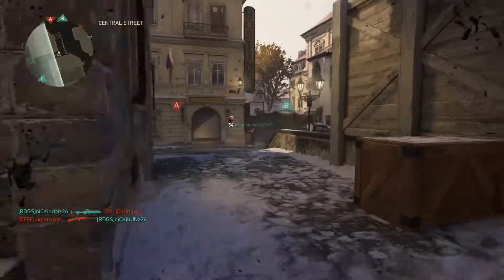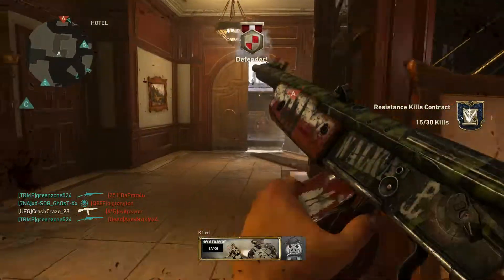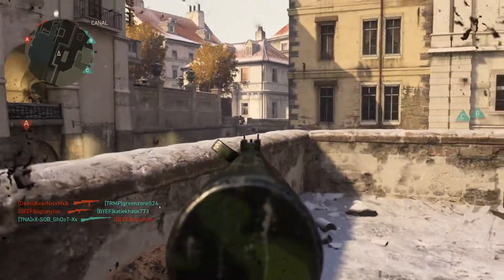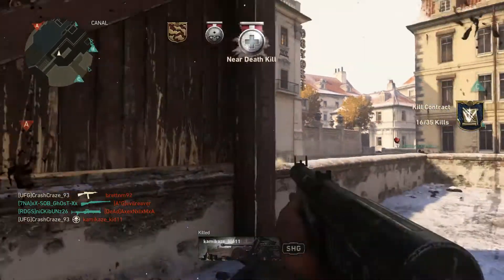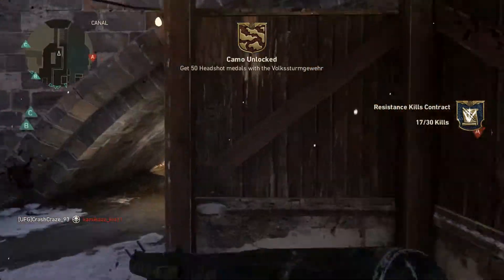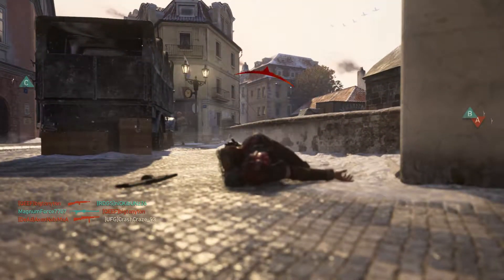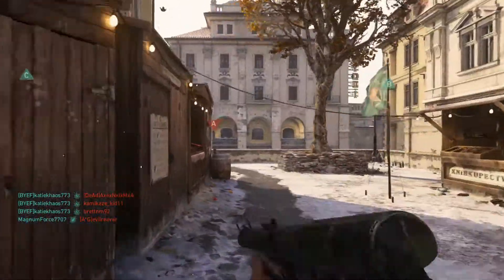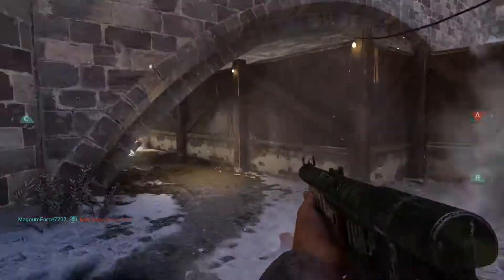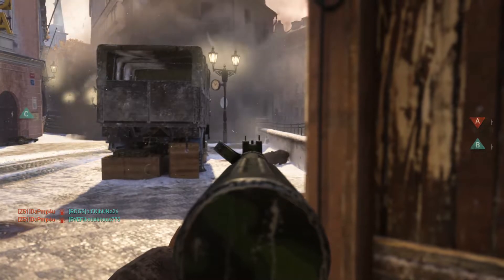It seems like they're not really pushing much. It's 144 to 92. He tried to grab something over there. We got a camo — 50 headshots with the Volks. We're using the Volks right now, I absolutely love this weapon. With the fire rate, I think I have a slight advantage. But you never know. In my opinion, Hardcore is just all about reaction time. They may be pushing off the left side — and if they were, they're dead.